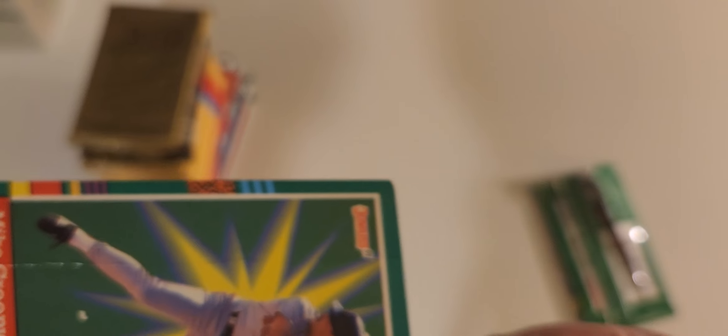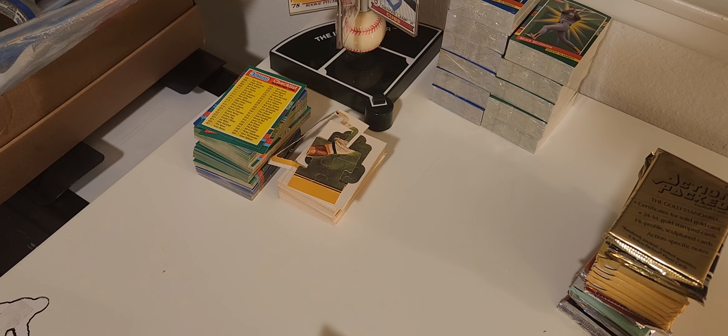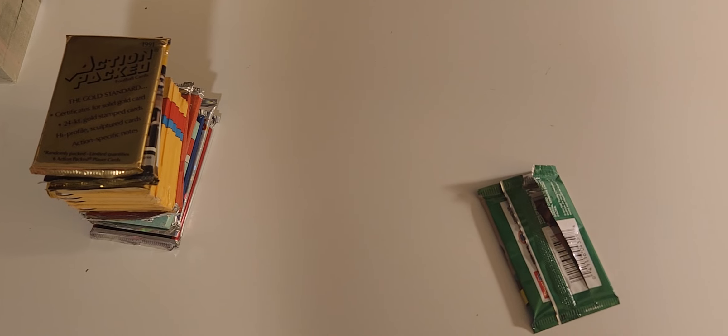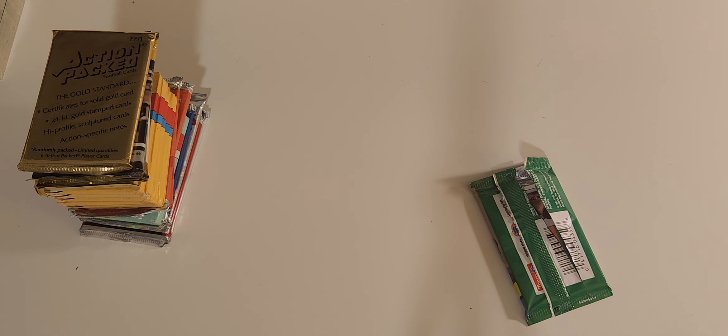There was open stuff in the box and that's why it wasn't a complete set. We have a bent card of Mike Greenwell, and over there you can see a stack of cards, a damaged puzzle piece, and other puzzle pieces that were also in there. I'm going to throw the Greenwell away and put the rest in the donation box.